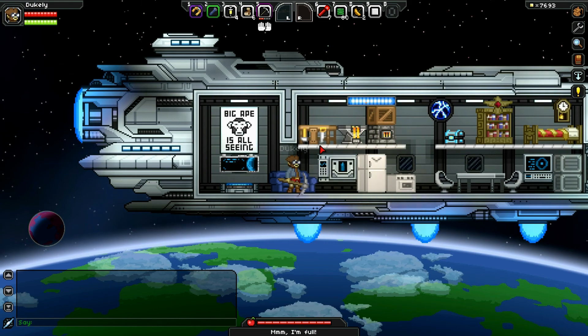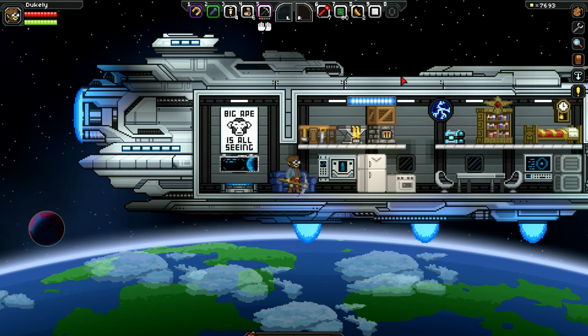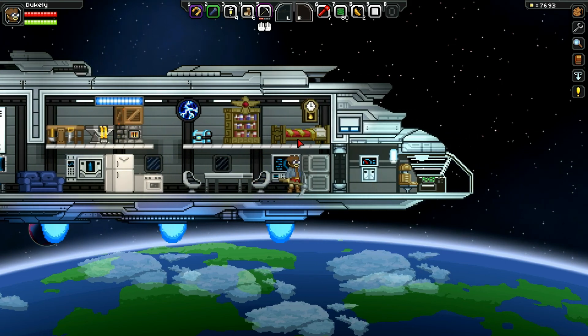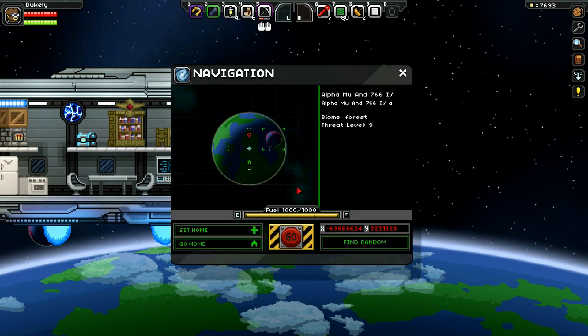So yeah, here's my ship. I got a couch — I can sit on that. Got a fridge, a stove, some chairs. Got my sleeping quarters. And then here's the navigation screen.